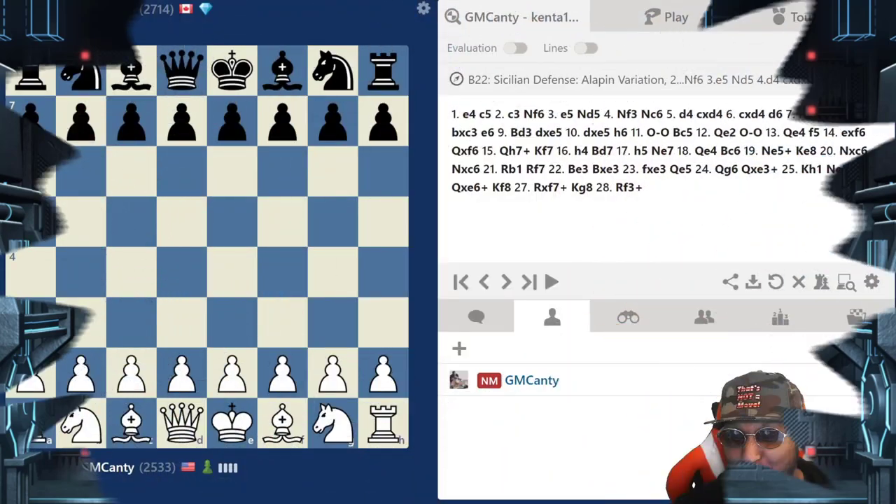What's going on guys, National Master James Canty the Third here. Today a 2700 faces the c3 Sicilian for the kill. He's an International Master, let's get right into it.